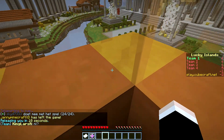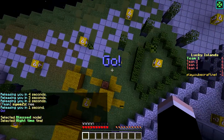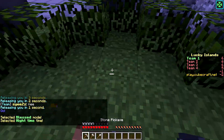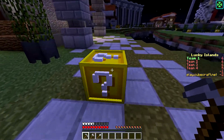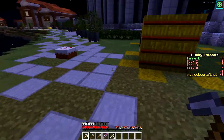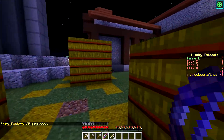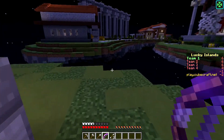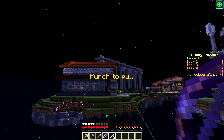You already have a cage where you're standing. Let's break some lucky blocks and see what you get. I just got some tools — you could have used those for PvP probably. What did you get? A grappling hook — that's good! It's also kind of risky.